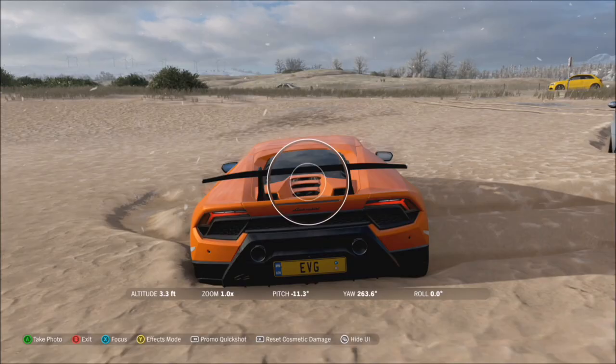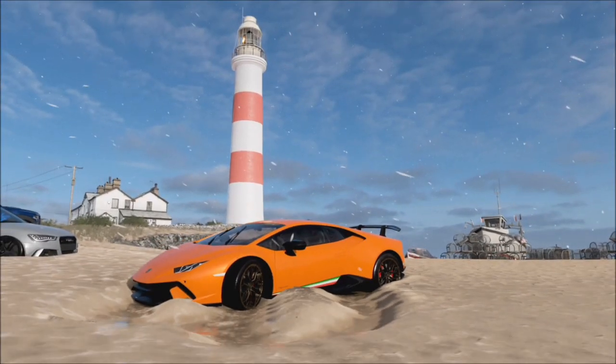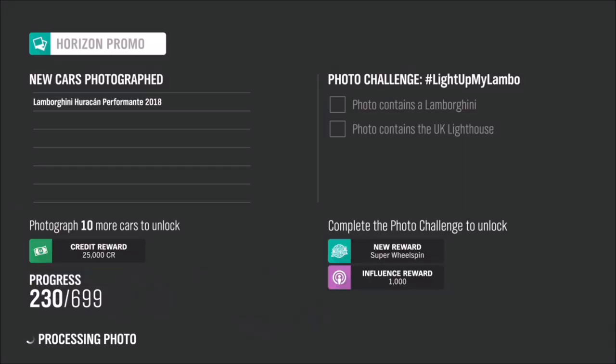When you take this photo it will pop up on the right-hand side with two tick boxes, and they will both go gold if you've A) taken a photo with a Lamborghini in it, and B) taken the photo with the lighthouse pictured in the background.